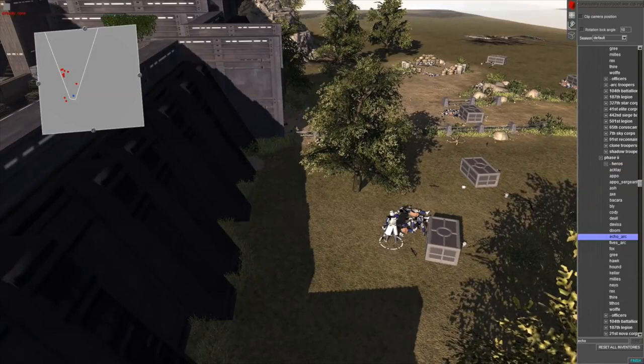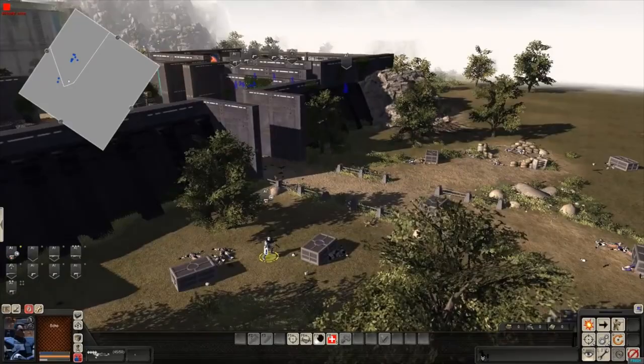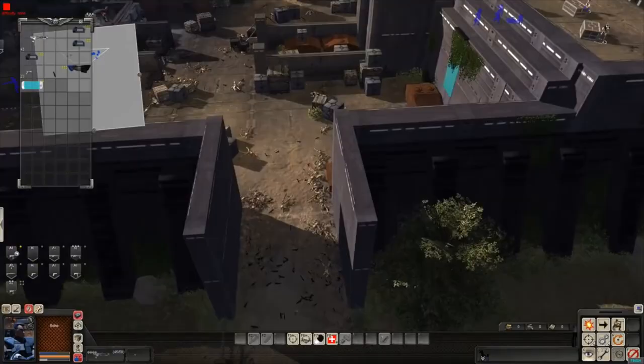Echo, how you doing man? He's getting shot at — there's still one battle droid out here. The blast knocked his helmet off and he got thrown from the base to the outside. So Echo's still alive, just big chilling out here.